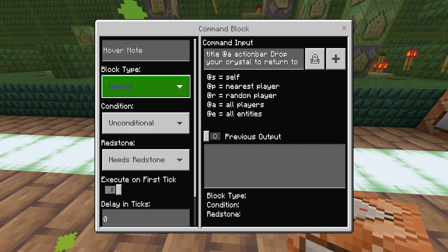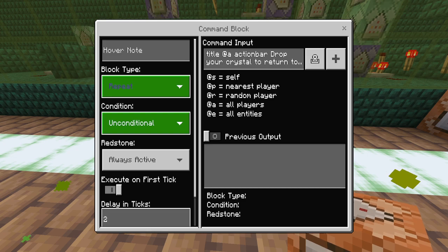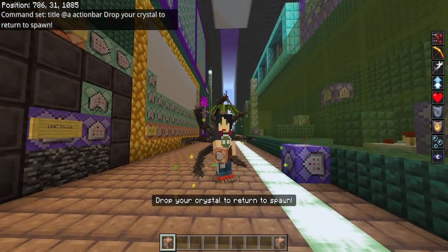I'm going to set this to Repeat, Unconditional, Always Active, and I'll delay it in ticks by like 2 — just so it doesn't lag. Now look — now it will always say that down there.